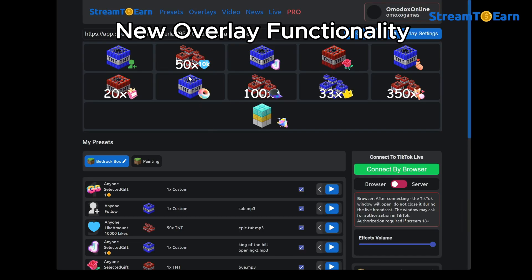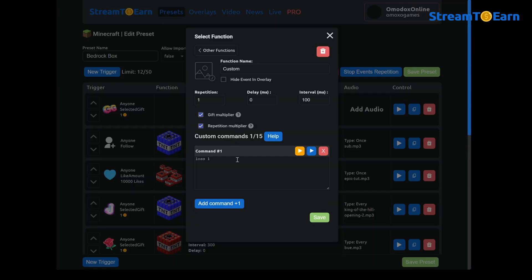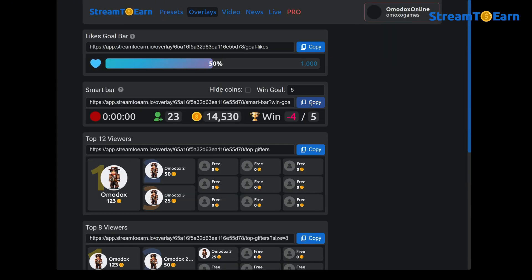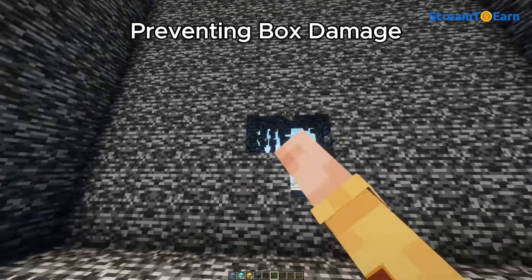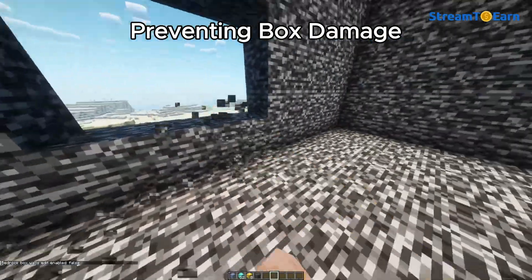New Overlay Functionality: Another useful feature is the ability to add a new command in the functions Win1 and Loss1. Executing events with these commands will increase your win counter in the overlay, which is added just like any other overlay. To quickly change the number of wins, you can use the widget in the program or hold down the Alt+minus and Alt+equals key combinations. To avoid accidentally breaking the box during a stream, use the command slash bedrock edit, which will prevent the walls of the box from being broken.